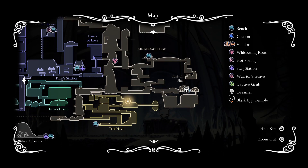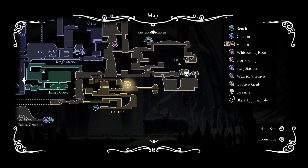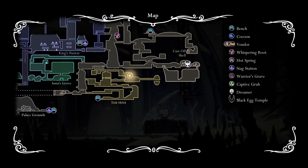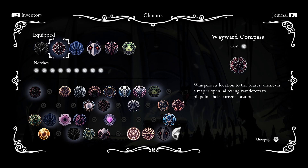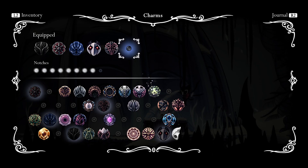When we beat it, we got the Hive Blood, which heals us over time — it'd be really cool to use this. Other than that, it took a while to clear out fully; we actually got to use our Dream Gate for it. We came back up to the area below the Cast Off Shell, where we met Oro. There was that breakable floor off to our right, so we went down and explored the space, and we got the Quick Slash Charm.